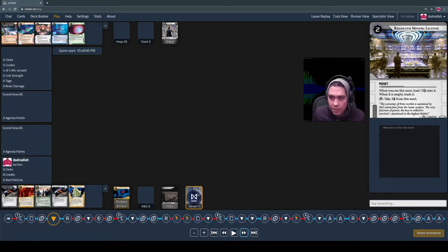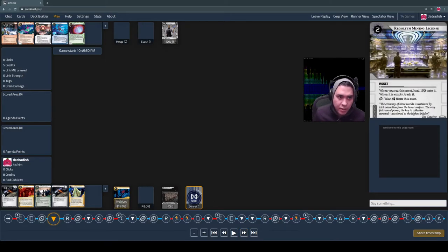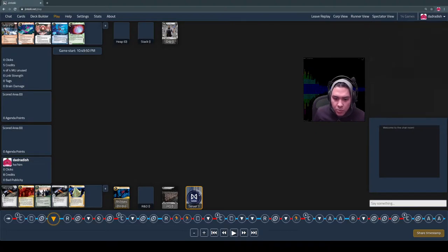I put out the Regolith Mining License — that's an economic card. I end my turn and kind of just dangle this out there. That is a signal of sorts to the runner; they should assume it's not an agenda. If you're a runner with experience, you'll guess it's an econ card. There's a trash icon in the lower right-hand corner with a three on it, meaning if the runner accesses and runs on this card, they can pay three to trash it and make it go to the archives so the corp can't benefit from it anymore.